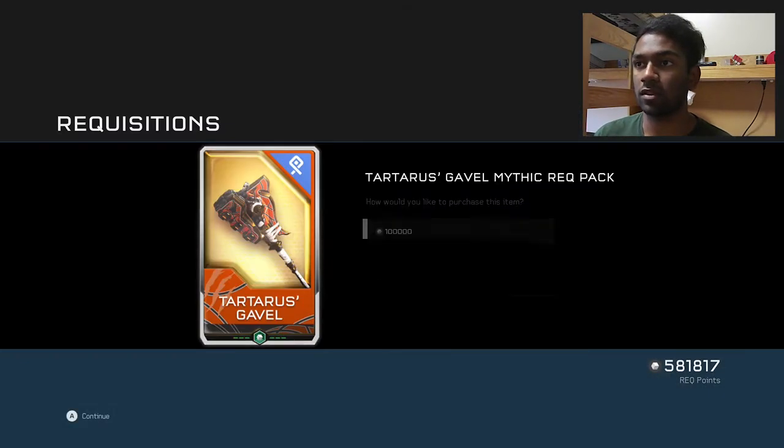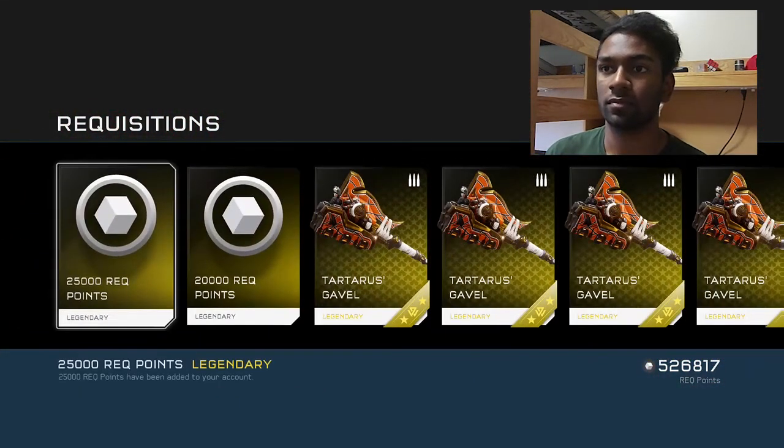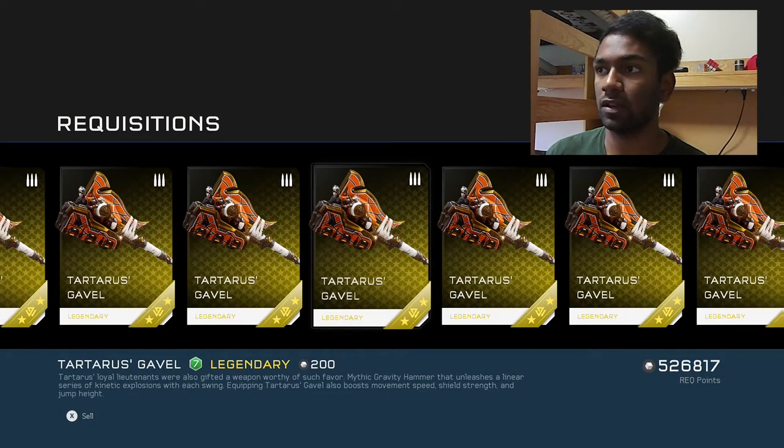Okay, let's open this up. Same cost — 100,000 elect points or $10. Same thing, they gave me back 45,000 elect points and 15 Tartalus' Gavels.